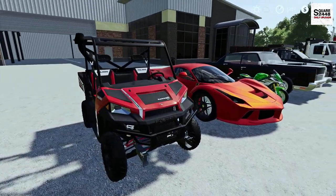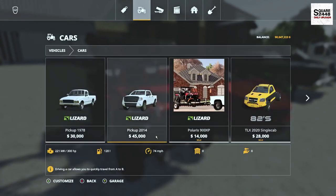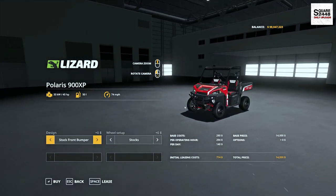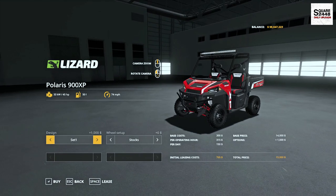Up first we'll be taking a look here at a Polaris Ranger. This can be found under the Cars category. It's a Polaris 900 XP with a starting price of $14,000, 45 horsepower, and it does have lots of options here for the front bumper. We do have a winch and